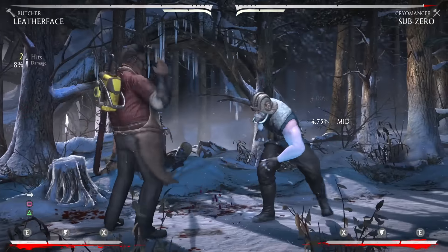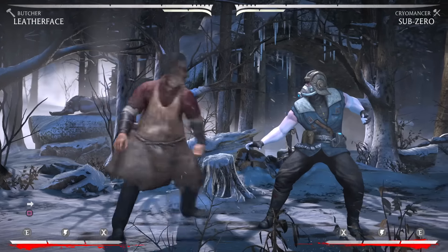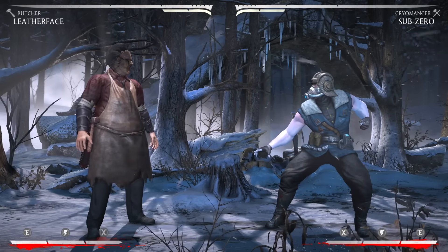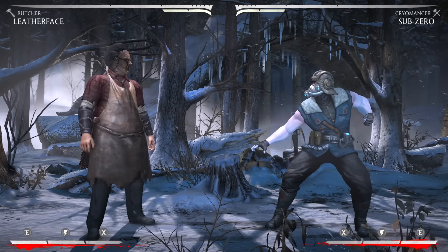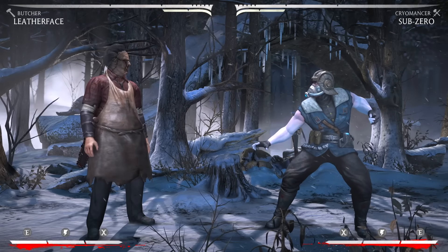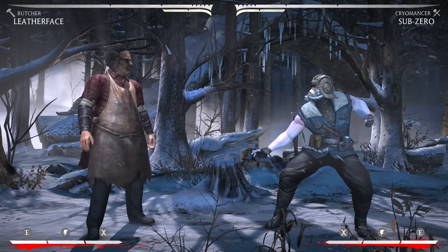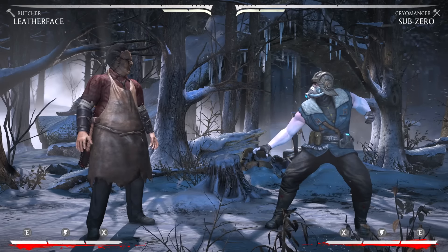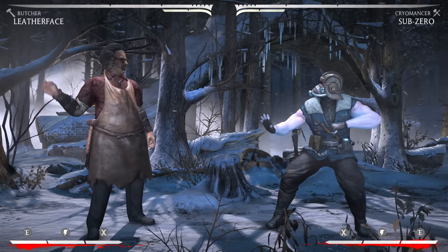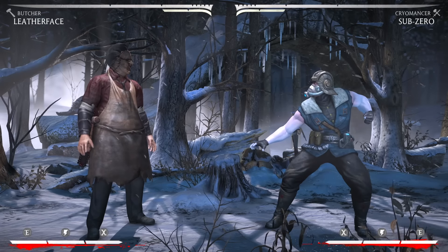And of course, it leads into forward 2, which you could hit confirm into anything you want. With this variation, you can hit confirm into his meter burn launcher. In Killer, you could hit confirm into the stance launcher, into the stance overhead. You could even trick your opponent and go for a cheeky unblockable he might not be expecting. In Pretty Lady, he could hit confirm into his up chainsaw. So it's just a great combo starter, no matter what variation he plays.